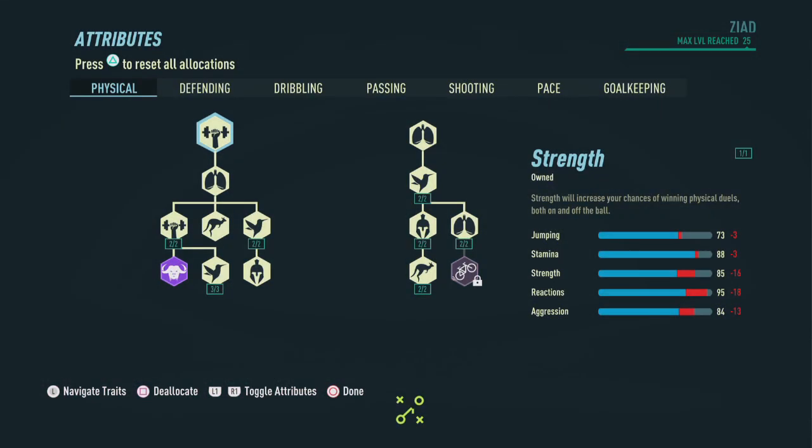In the first section here in physical we're gonna invest a lot of points to end up with a 73 in jumping, 88 in stamina, 85 in strength, 95 in reactions, and 84 in aggression.